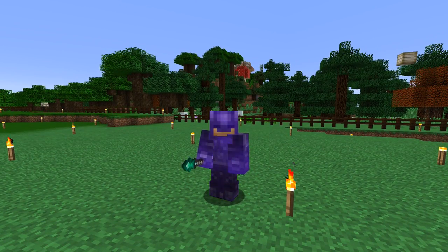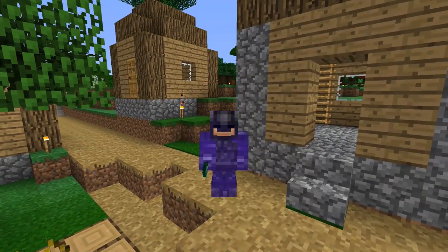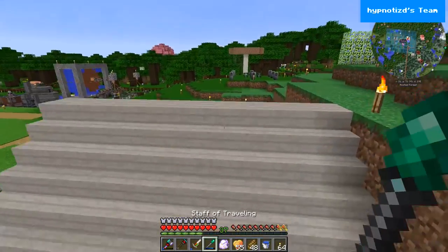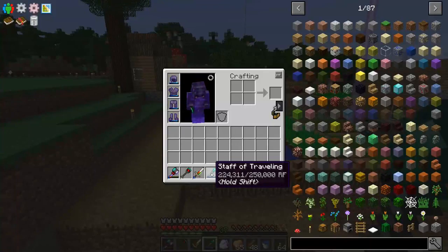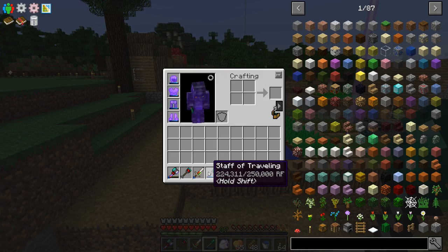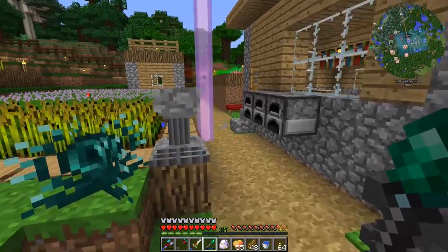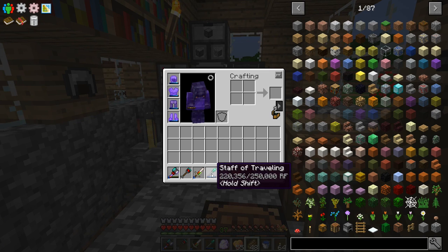What's up everybody, welcome back to another episode of All the Mods expert mode. I really like this wand that we made, the staff of traveling — it allows us to get around so much faster at the cost of RF. We really should set up some kind of a wireless charger for this. I know Ender IO has one of those; we just haven't gotten to that point yet, but that'd be really convenient for keeping our wand automatically charged.